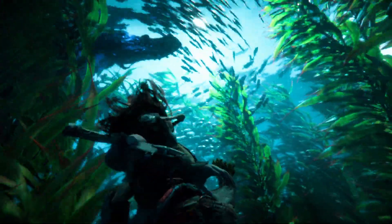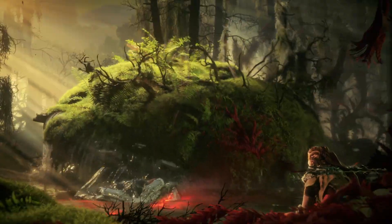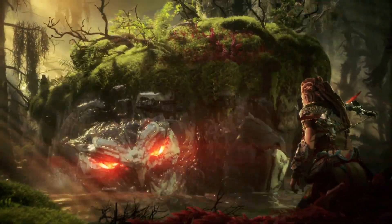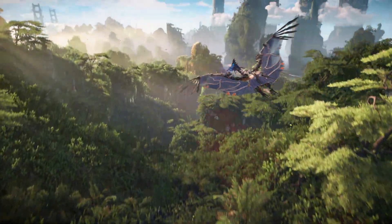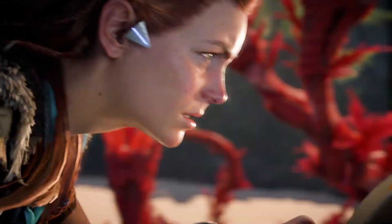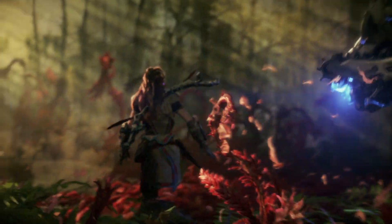The landscapes may be stunning, but danger lurks in every corner in the Forbidden West. It is home to a large variety of machines — shell snappers that guard the shores and swamps, snapmaws that hunt the waterways, and sunwings that patrol the skies. Players will discover dozens of new machines as they explore, and each of these machines has to be scanned and studied in order to fight them effectively.